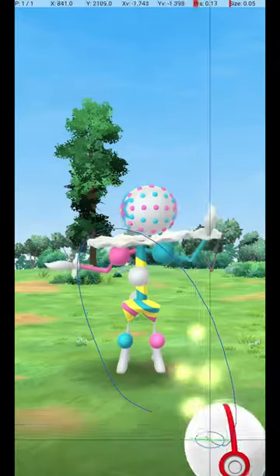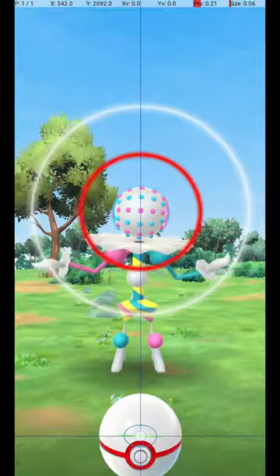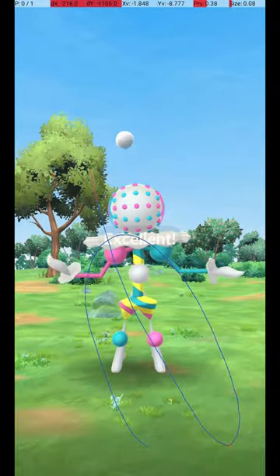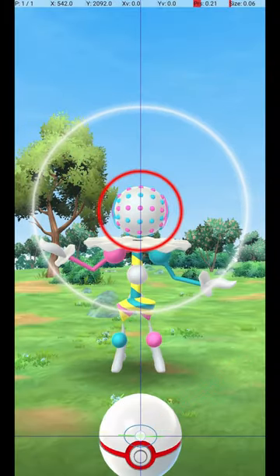Here it is in slow motion. Blacephalon is caught in raids, and it attacks and dodges frequently. To avoid wasting Pokéballs, use the Circle Lock technique. Do this by holding down a finger on the Pokéball until the Catch Circle reaches the size required for an excellent throw.